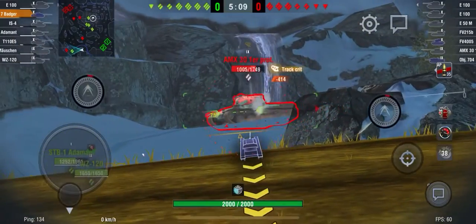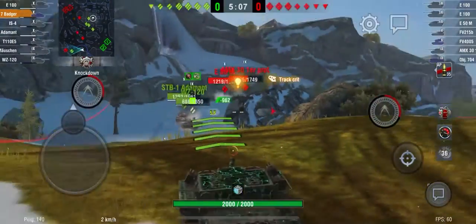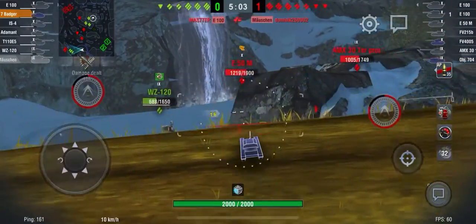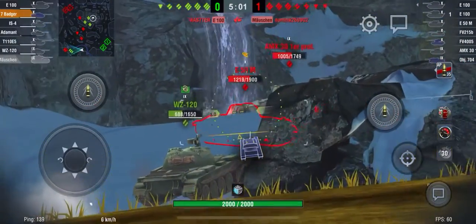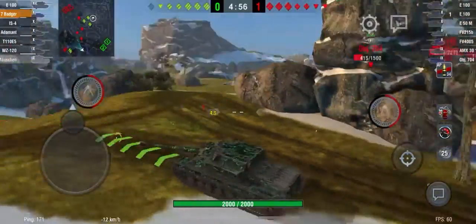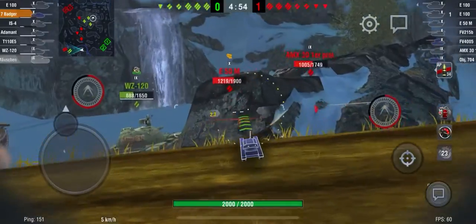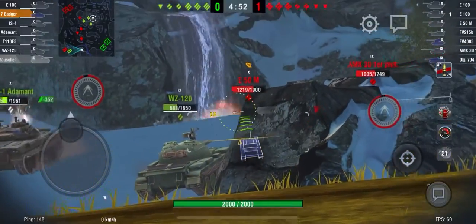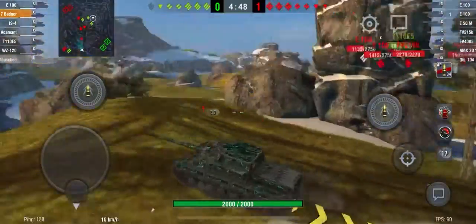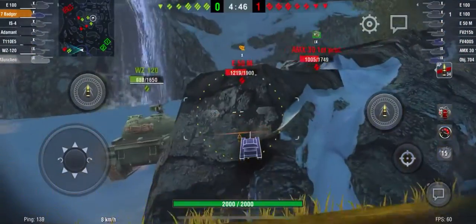I just want these guys to push on the STB and the WZ so I can shoot them. We do get a shot there — 414, I think that's a low roll. That was very unlucky. I'm hoping I can get a shot on their turrets; the AMX 30 might be a little bit hard.